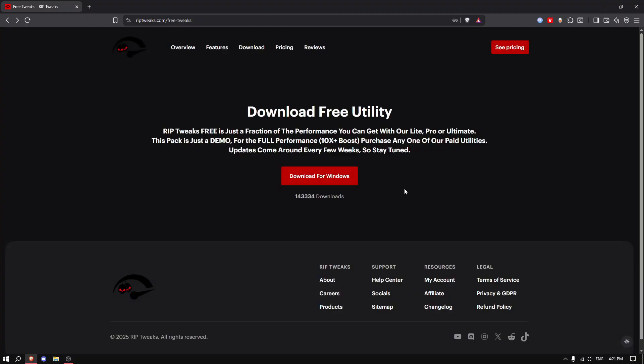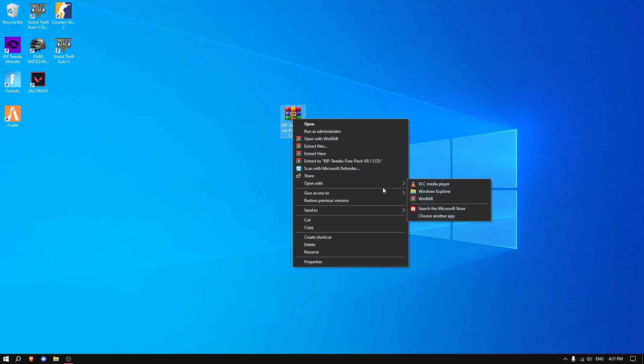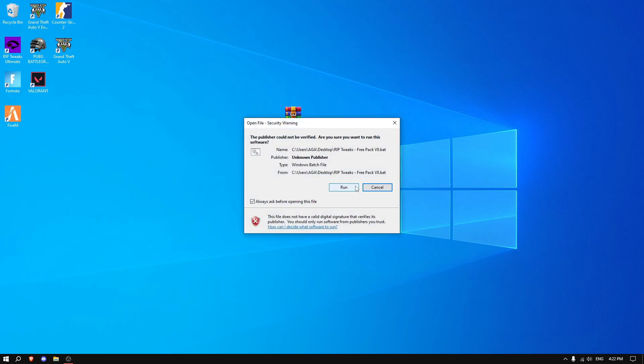Click on Visit Site and then click on the Download for Windows button. Next, drag it to your desktop, right click, and open with Windows Explorer. Now drag the two files out, then right click and run as administrator on the RipTweaks Free Pack v8.